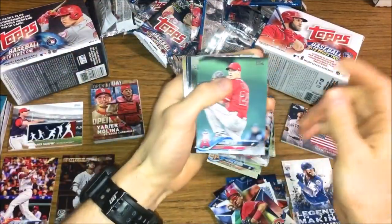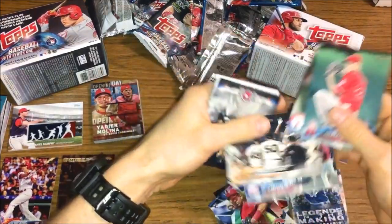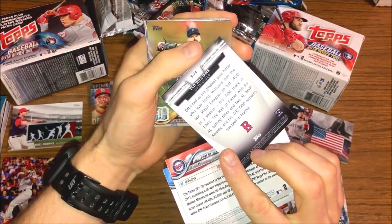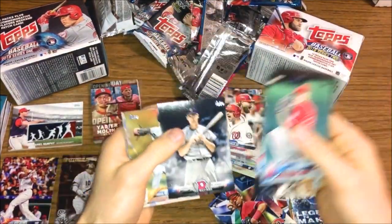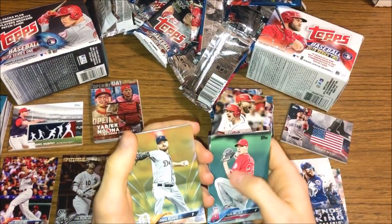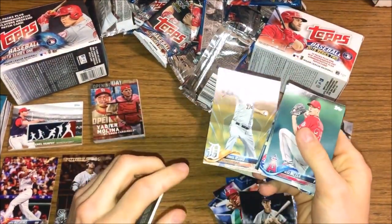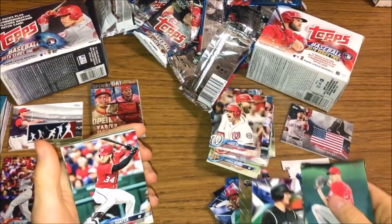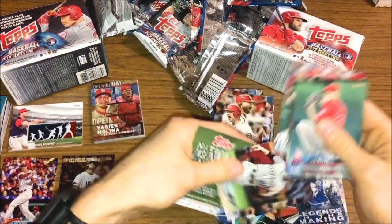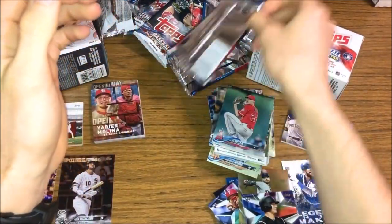Last pack of Series 2: Alex Meyer, Mike Minor, San Francisco Giants, Minnesota Twins, Ted Williams Legends card — pretty cool, I like it, set it aside. We get a gold card — I love gold cards — Travis Wood, not a big name but still gold. Ryan McMahon rookie card, then Bryce Harper, and our last two rookies: Jonathan Loaisiga and Charlie Blackman. That'll do it for the blaster box war.